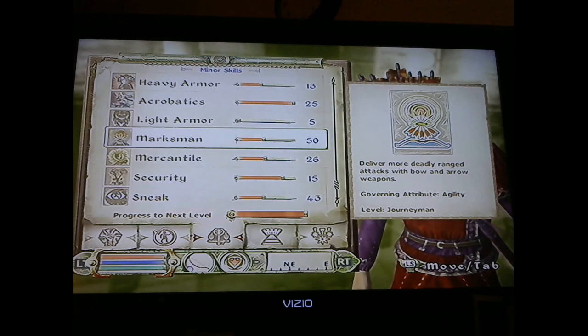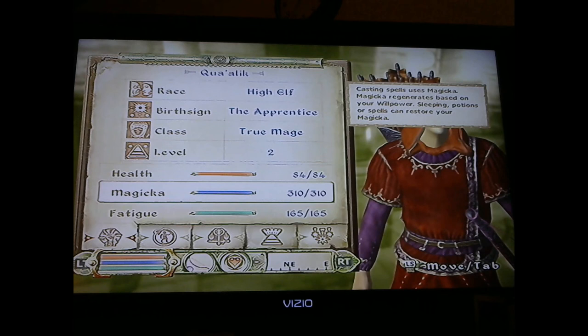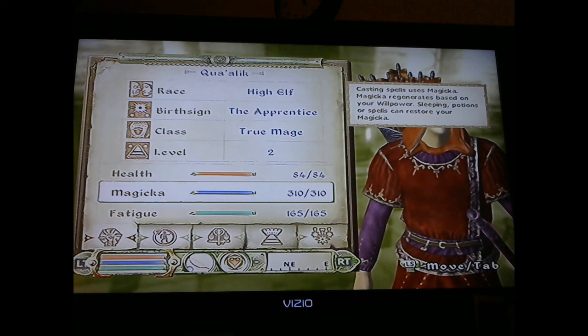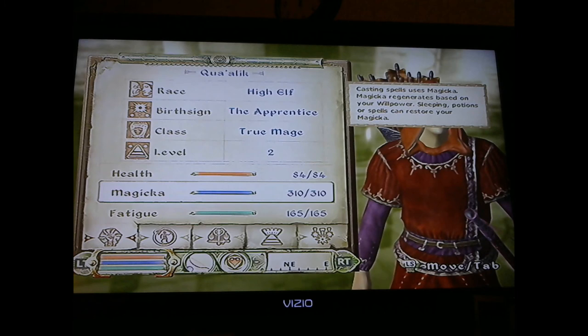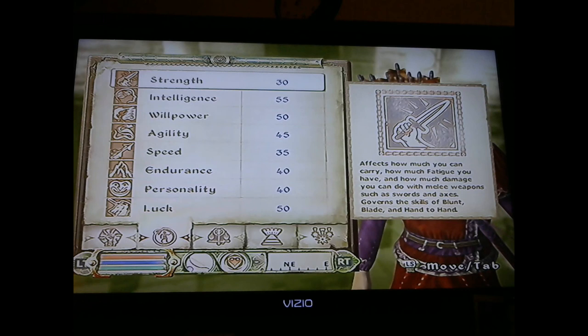My character right now is only level two. I think you only have to sleep twice in the whole game, and you can run through the rest of the game at level three — doing every faction. I think I've completed the game on level three before. You get more powerful items when you're at higher levels, but you can run through it at these low levels and still complete the game.